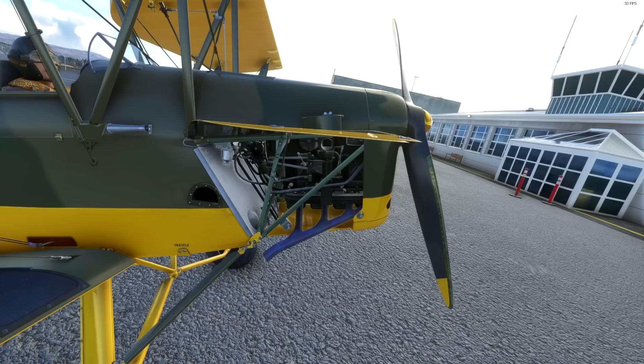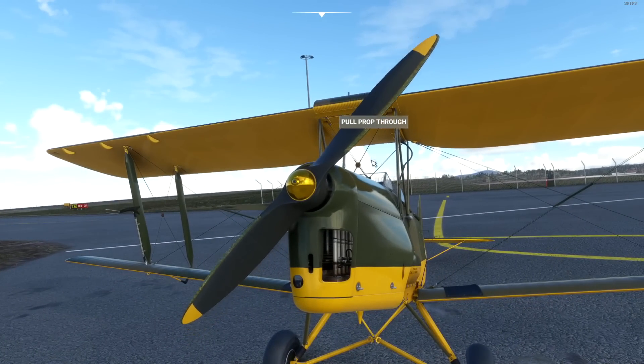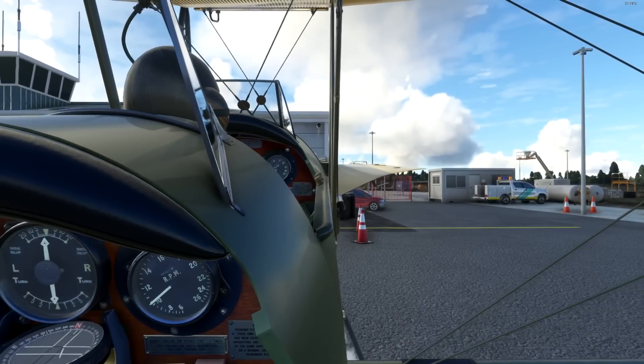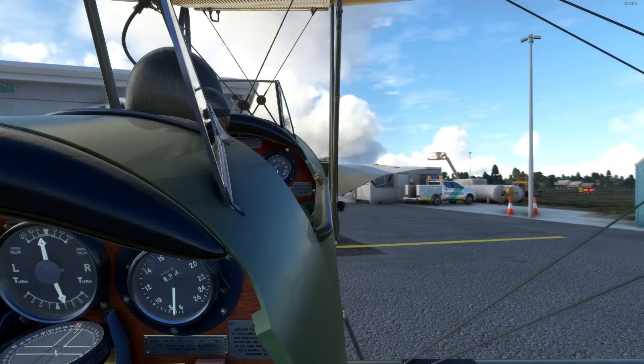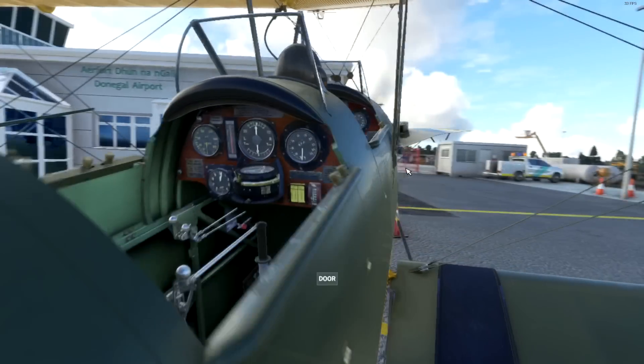Pulling the prop through clockwise, standing in front of the prop. The real aircraft will not respond to brakes, but the sim one does because flight simulator. That engine sound is glorious.